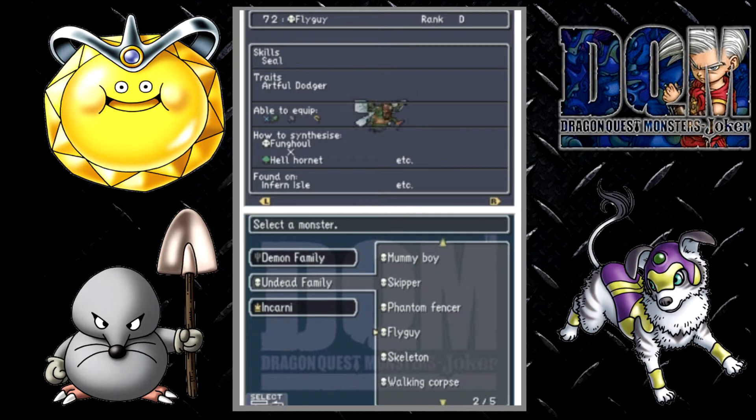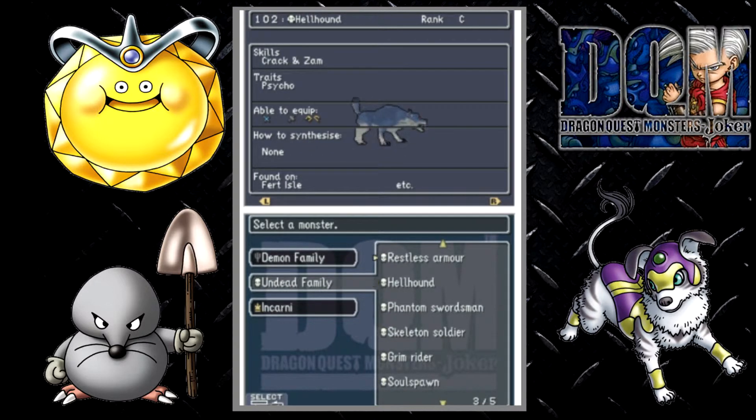Fly Guy can be found on Infant Island until Dr. Snapp opens up the seal. In that case, I don't think he would be scoutable anymore after that. Skeleton is found on Infant Island. Walking Corps is the same as Fly Guy — I don't think you could scout this again after the seal has been opened up. Restless Armor is found on Zaraf Island.